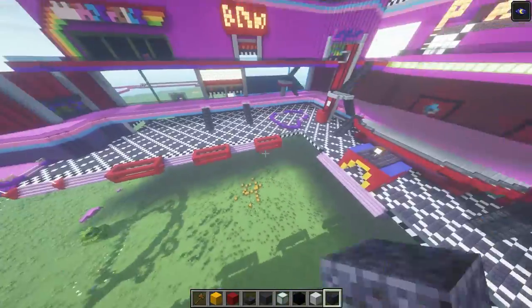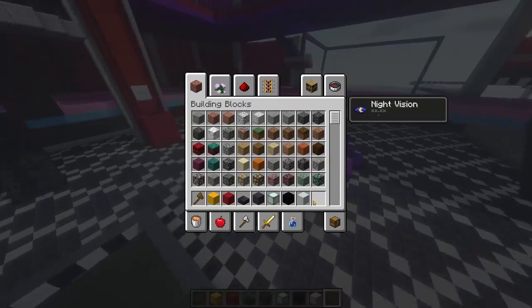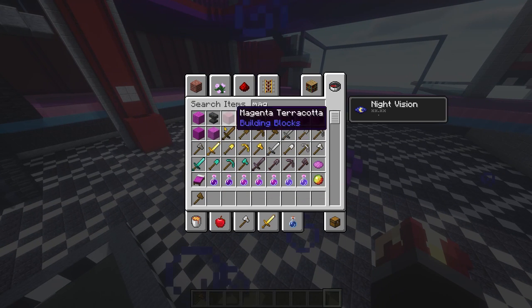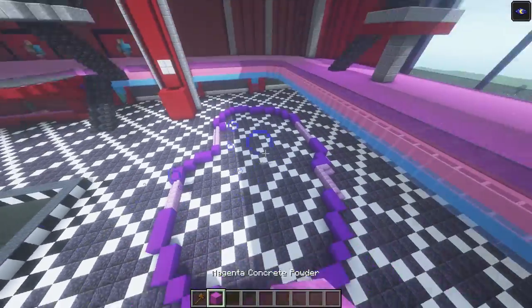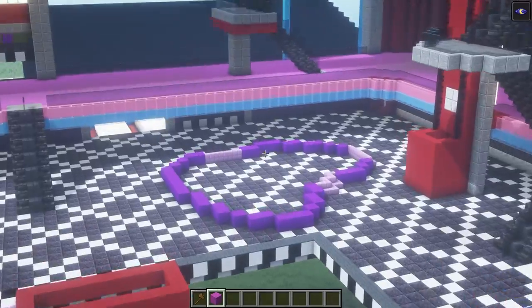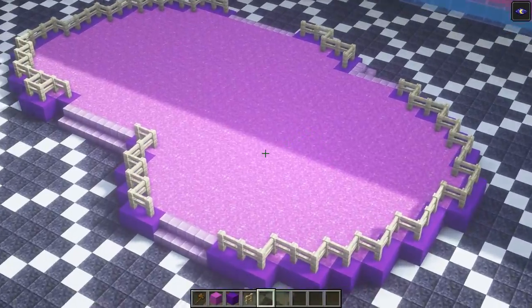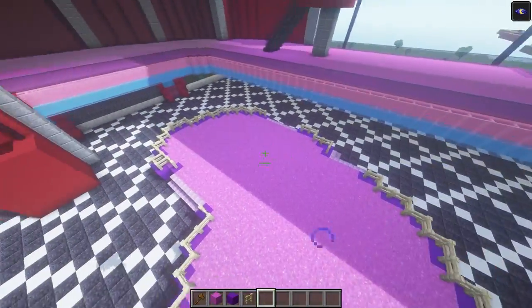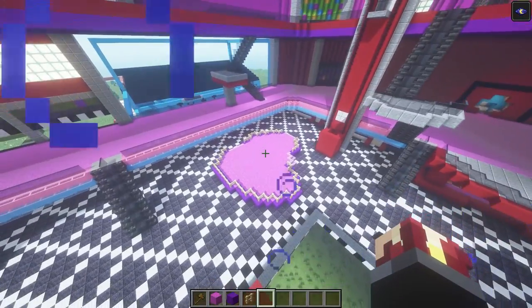Real quick, before we get started on this, these two seating areas with the big trees — we're just gonna fill in the floor for that using magenta concrete powder. Use your magenta concrete powder to fill in this whole area and this whole area right here. I also went ahead and added some of the birch fences that go around all of the purple concrete, and filled all of the flooring in on both sides.